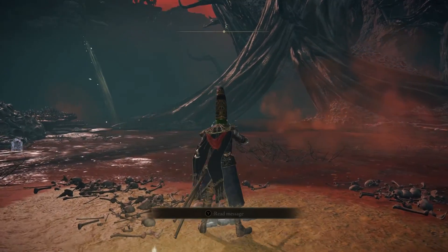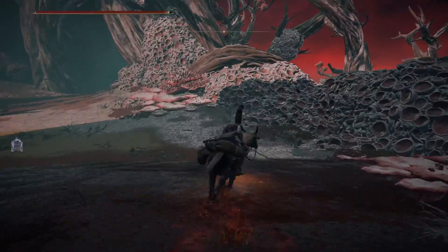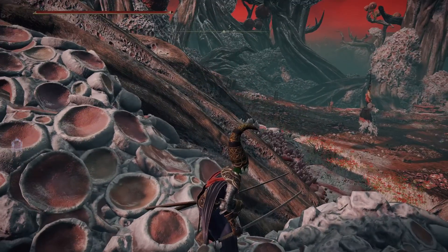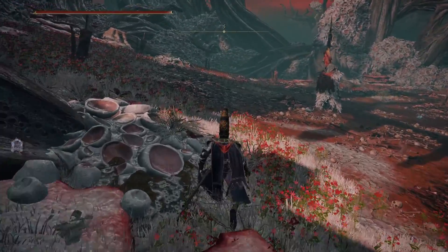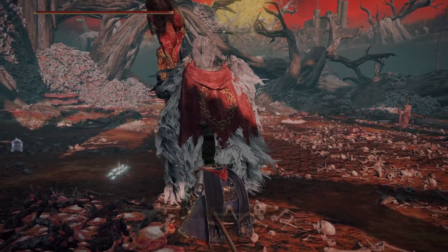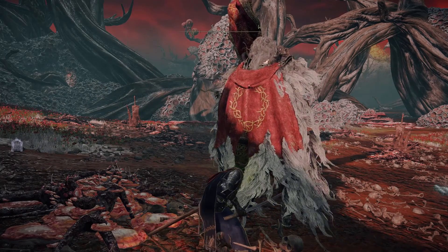Just don't get hit by these Scarlet Rock Geysers — which, now that I've said that, I probably will. About right here has always worked for me; you can go farther back if you want to be really safe. Once you get close to inside his actual arena, crouch down and sneak just right behind him. Make sure you have a finger seal on, and just start spraying him with poison mist.